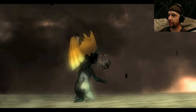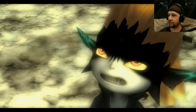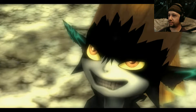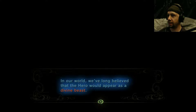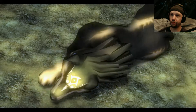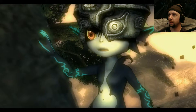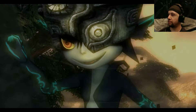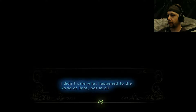She's quite peeved — she can be kind of creepy. The fact that she had her own agenda is crazy. 'In our world we long believed that a hero would appear as a divine beast — that is why when I found you, I thought I could use you. I only cared about returning our world to normal. I didn't care what happened to the world of light, not at all.' She's so mean!